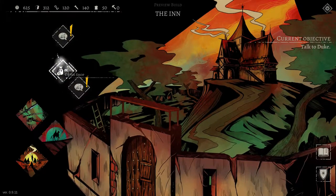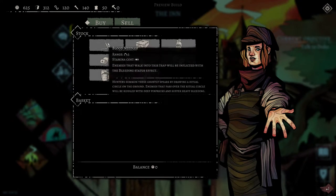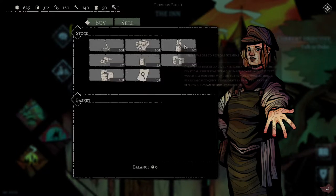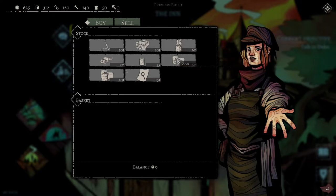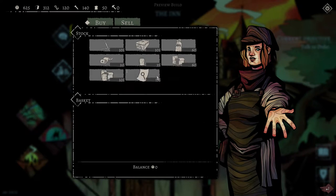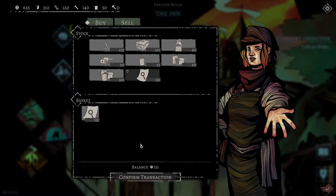It looks like we've got shops and two dialogues. Let's check out the shop. Blood needles - walking into this trap will inflict bleeding status, that could be cool. Med kit, restore stamina, food, bandages to stop bleeding, more food, and a blueprint for blood needles. How much does that cost? 151? Yeah, let's buy that.